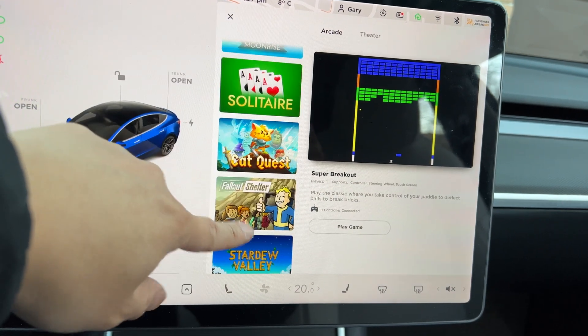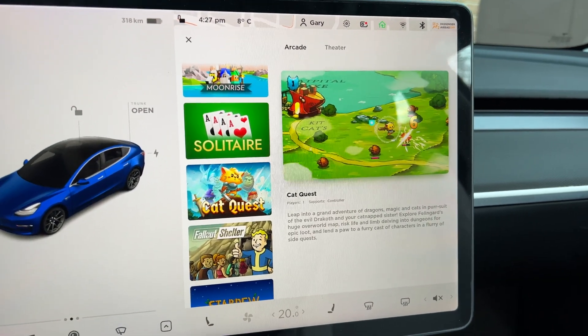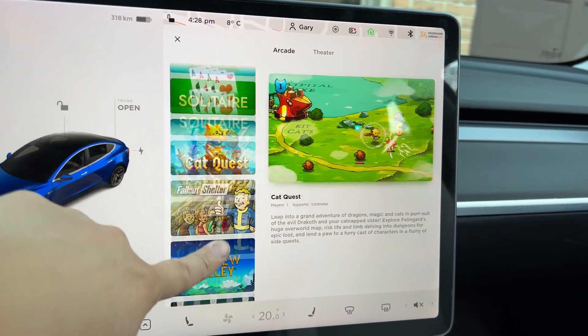To free up some space — right now only the basic games like Lunar Lander and Super Breakout are available. Things like Fallout Shelter are unavailable. I just tested and deleted a few Tidal songs, but it did used to say it requires 70 megabytes or a couple of gigs.